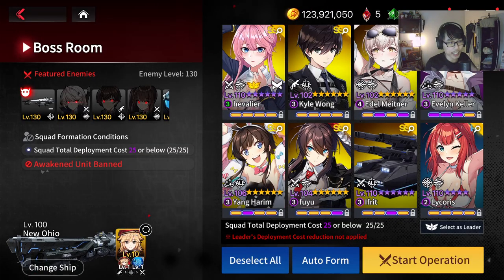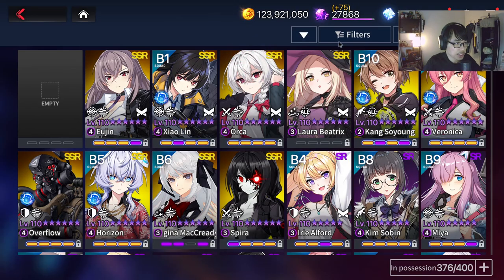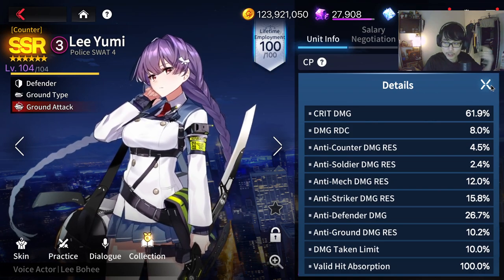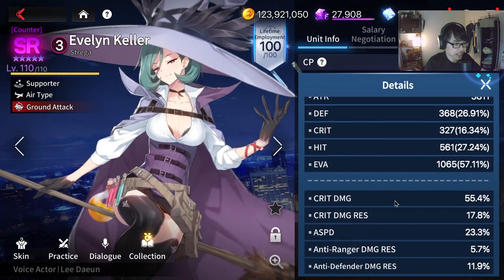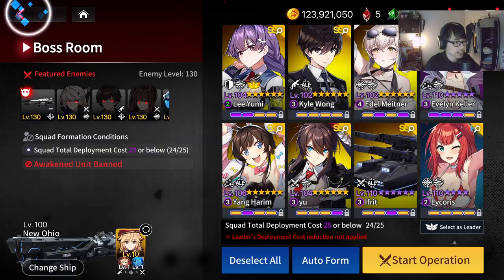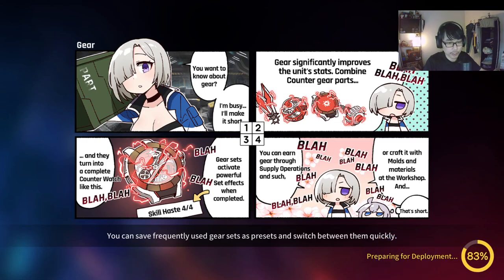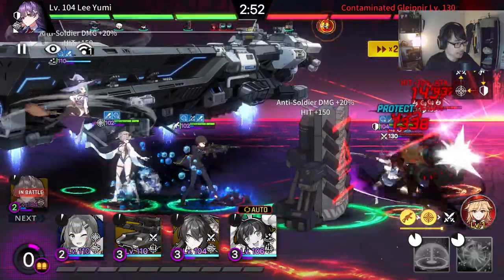The last room — believe it or not, this is the easiest even though you cannot use awakened units. You can see everything you guys will have except for Rearm Master Rosa. Just use Liyumi and you'll be fine. Liyumi: HP/evasion — I always like to run HP evasion so she doesn't get pushed back as much. Evasion is better than you think in PvE — a lot of enemies actually have low hit. Karl Wong, Adele. Evelyn — going with attack speed because I don't have enough skill haste. Yang Harem with skill haste. Chifuyu with HP/defense. Ifrit with Spectral Blaze. Let's jump into it — room 5, the last one. The easiest room — you just rush them down as much as you can.